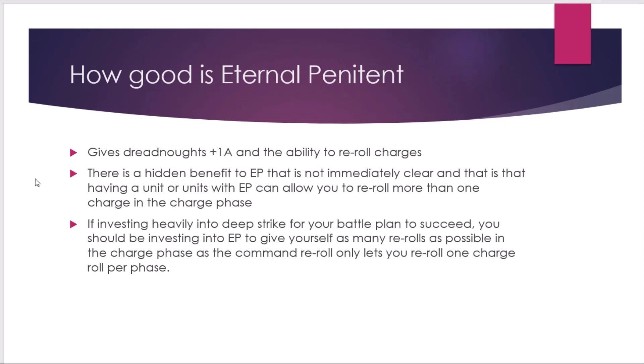Let's look at how good Eternal Penitent is. It gives a dreadnought +1 attack and the ability to reroll charges. Even if you don't care about the attack, there's a hidden benefit: you can take Eternal Penitent on more than one unit, which lets you reroll more than one unit's charge in the same phase — because the command reroll can only be used on one unit per phase. If your army relies on deep strike charges, consider spending the CP upfront on Eternal Penitent and also using Golden Light of Maraids for maximum reliability.